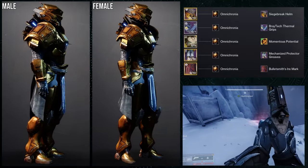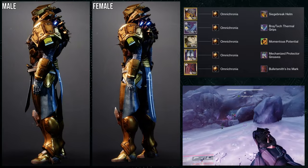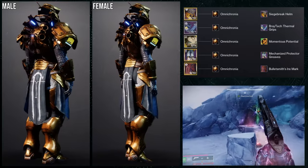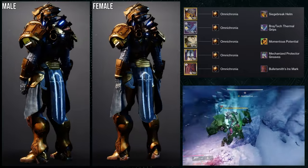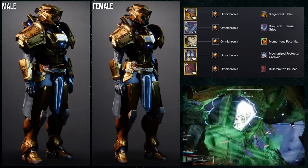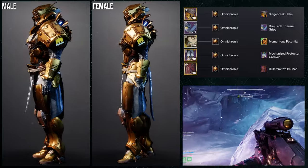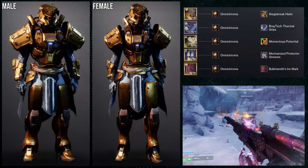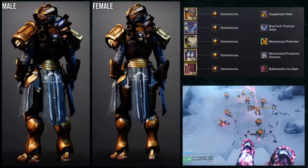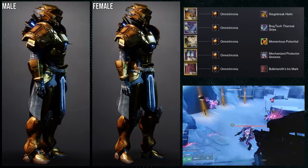So to start off, we're going to be using the Momentous Potential ornament for the Hazardous Propulsion exotic that we just got. Honestly, Momentous Potential is fucking amazing — I love this ornament. I'll probably end up buying it just because it looks really, really cool. But we're going to be using the Siege Breaker helm for this one, and I'm going to be honest — this one is not good. The look I made for the exotic video is way better, just because each of the pieces fits way better with the chest piece.